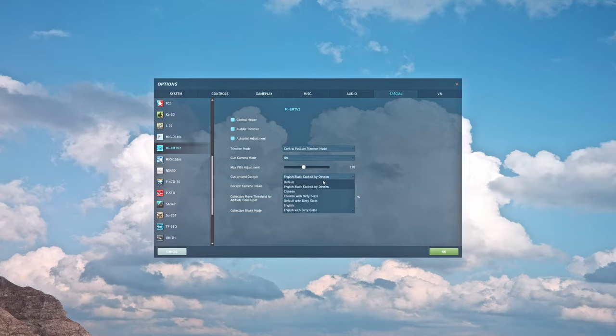Customized cockpit: by default you'll have the Russian cockpit. You can also choose Chinese, Chinese with dirty glass, default with dirty glass, English, or English with dirty glass. Most people will probably want to pick English. I downloaded the black cockpit by Devrim from the user files — it's linked in every one of my video descriptions. Just a personal preference thing.